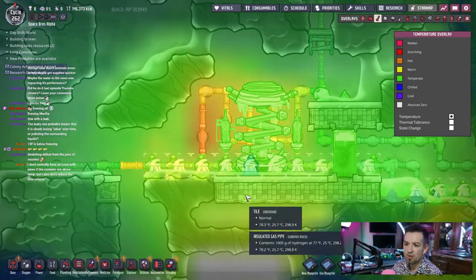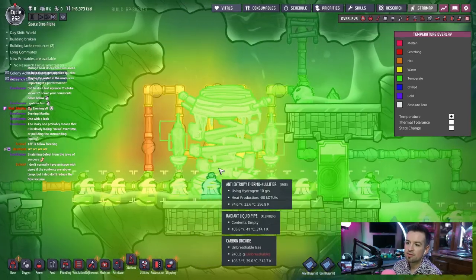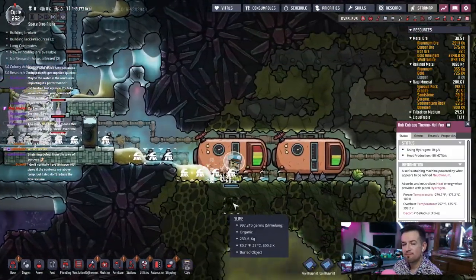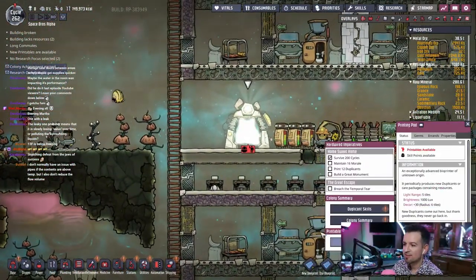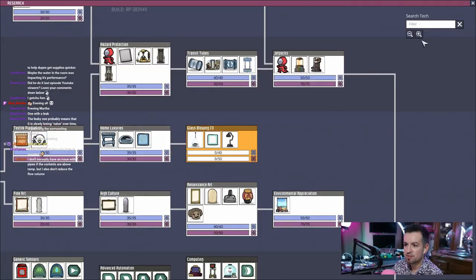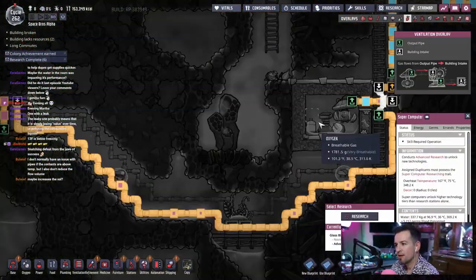I wonder if I should just pump all of the water through and just let it work itself out. Look, this is a hot spot right here. This is actually staying cool. I don't know, I'm lost. Let's see — rust. I don't know what to do with rust, but we'll eventually figure something out. Let's find something else to research. How about glass blowing? Did they increase the volume?